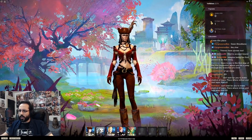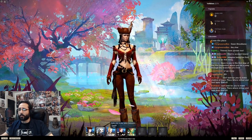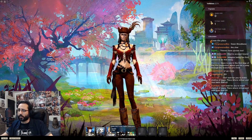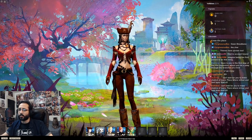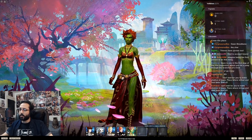I've noticed that occasionally I get this bug where my character portraits light up like someone upped the exposure for some reason. I don't know why that is — does anybody else get that bug? It's weird. Alright, I'm gonna create a new character.